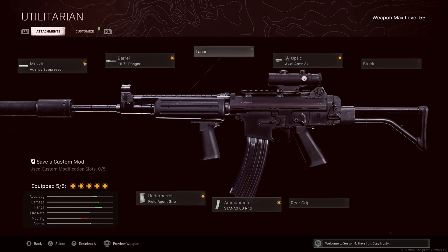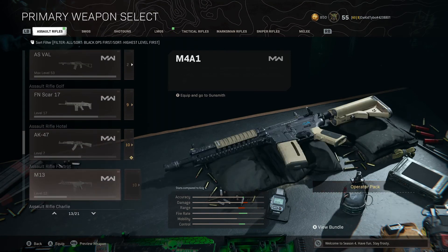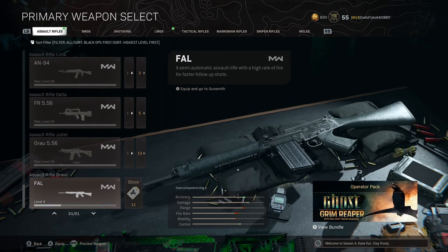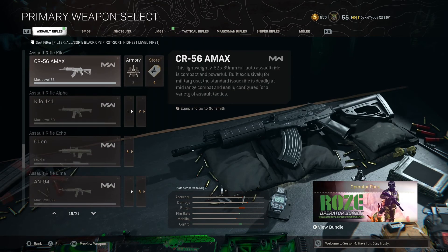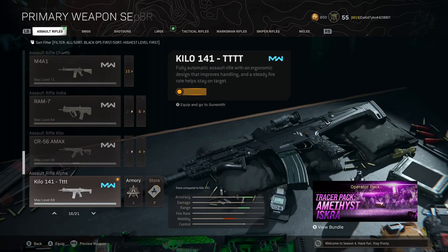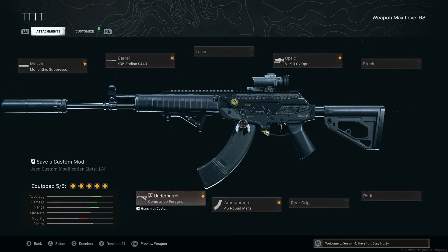The SCAR is pretty good in solos. But the M4, the Kilo, the AN-94, and the Grau all kind of suck right now — they're not worth using. A lot of people are still stuck on the Kilo, but don't use that gun. As for the AMAX — it's not there for me personally because its recoil compared to the other guns is bad. The other guns feel so smooth. With the Mono suppressor, Zodiac barrel, VLK optic, 45 rounds, and Commander foregrip, that's the build I'd run for it.